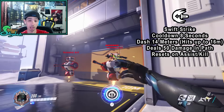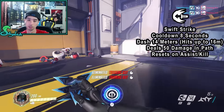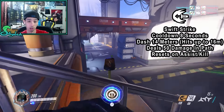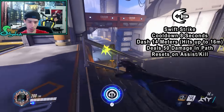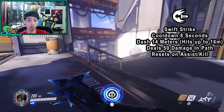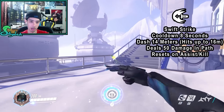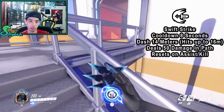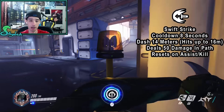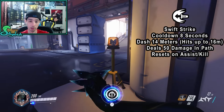Swift Strike deals 50 damage to everything in its path. If multiple training bots are weakened, dashing through them kills them all — it doesn't matter how many targets are in the way. You can also dash through certain objects like Reinhardt's shield. Some objects you cannot pass through, but the dash will attempt to path around obstacles toward the intended target.